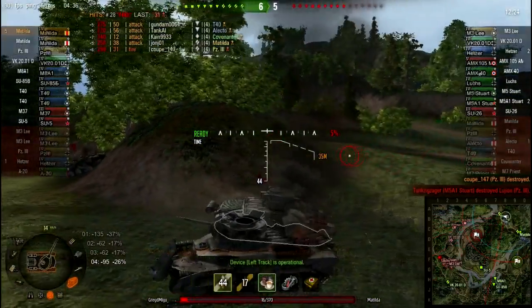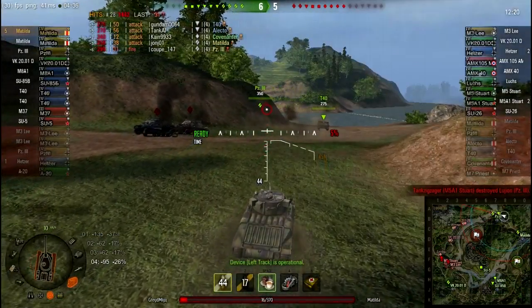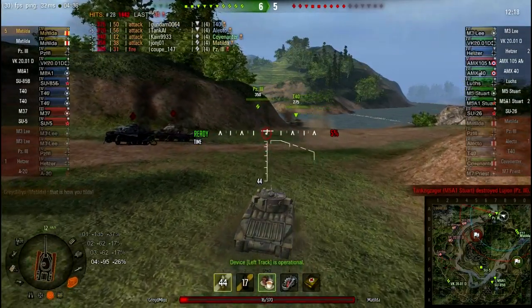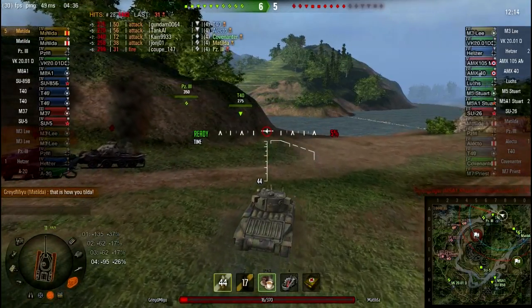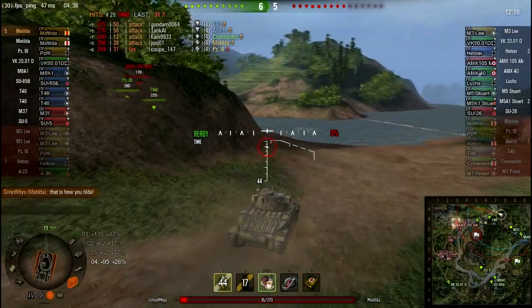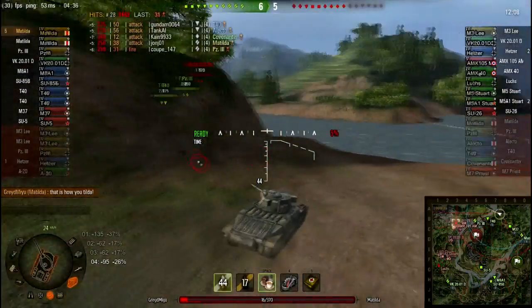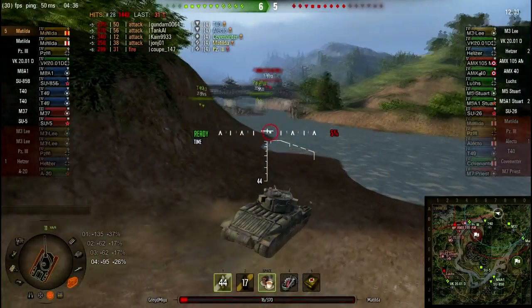As you can see, by pushing that fast, my team breaks through, and we're able to swing around and start breaking through on the back into their base. I get a little cocky, and that's how you-tilda... I don't know what those two are doing back there. The other Matilda's going back around, which is a good idea.